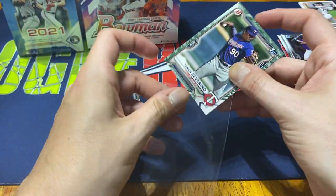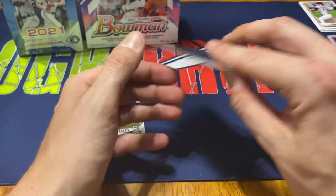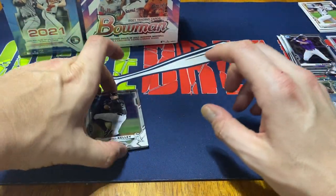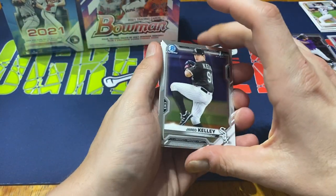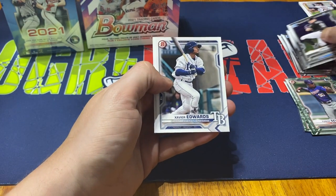Could have been a little better, but something to some players. Severino is the number 10 prospect for the Twins according to MLB. Jerry Kelly, Bowman first chrome, and Max Meyer. Not too bad.